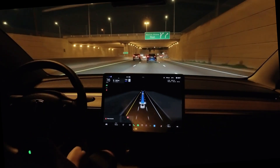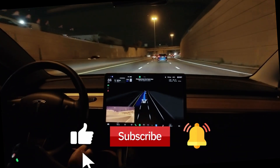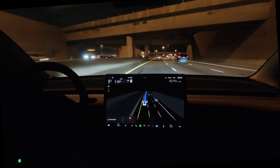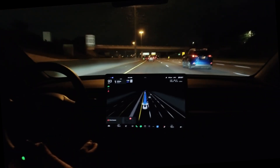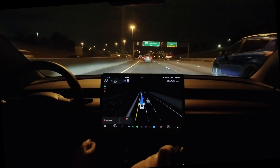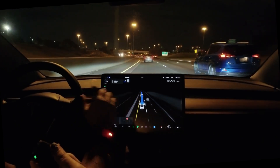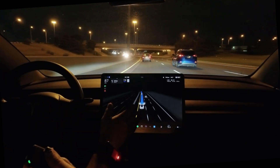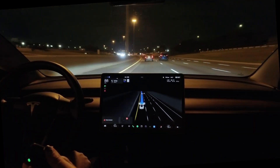Let's see if it's going to overtake. She indicates, looks for a gap, and gets into it — she just did that for us by herself. It does the indicator by itself too. It highlights the lane it wants to go into in blue, then it pings to let us know it's going to make a lane change, then starts indicating and gets itself into the gap.